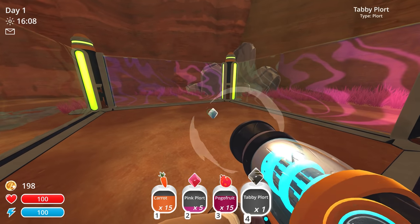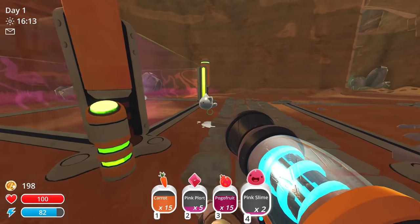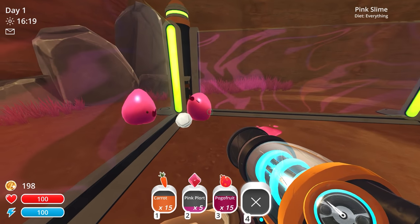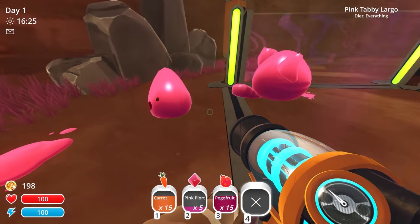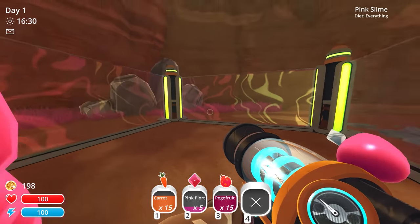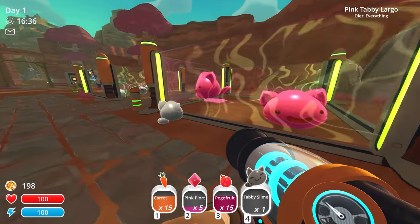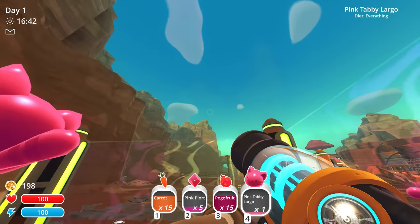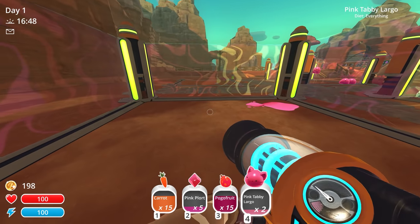Let's get the largos over here. I'll put the tabby plort in there and then get two of these pink slimes to eat these plorts. Actually, I have to manually feed them like this. Oh, he's eating them right now — there we go, he turned into a largo! This one needs to eat that one too, that way we have two of these largos. And one of the mods actually lets me suction these guys up instead of just holding them like a big bubble. Look at that pink tabby largo — I could actually suction them up.